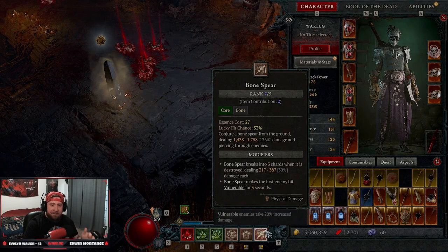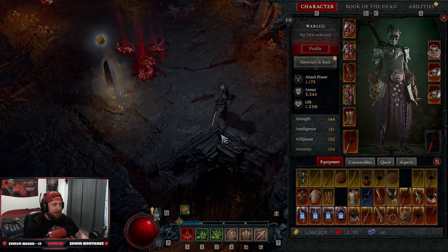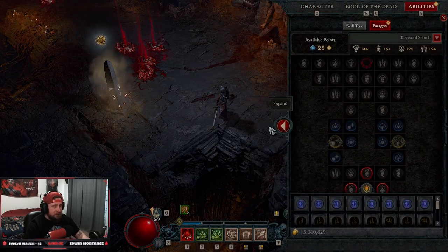If you want something that absolutely slaps, applies vulnerable, and annihilates multiple enemies, Bone Spear is your build. This is a no-minion Bone Spear build which is going to crit everything, make everything vulnerable, and deal massive amounts of damage. If you wanted to do it with minions that will be for a different video — so let's get into the abilities.